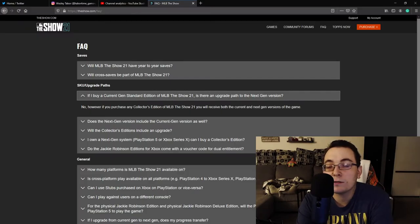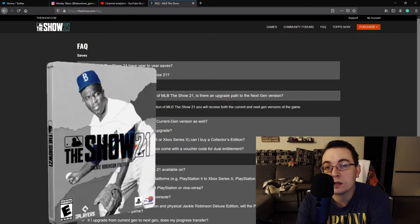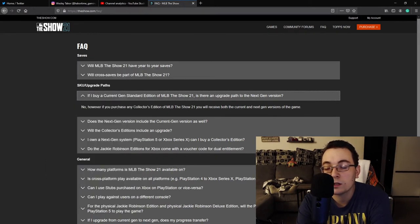It will be a waste of money if you plan to upgrade and buy the current gen standard edition. Pay roughly $15 to $20 more for any version of the game with Jackie Robinson on the cover — you're getting both current and next gen versions, so you'll be fully covered. Just spend the extra $15 to $20, because if you don't, you're going to pay much more later for the mistake.